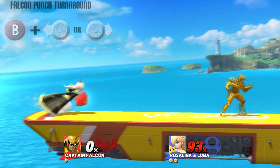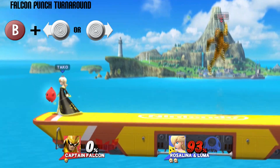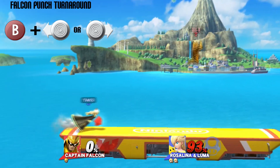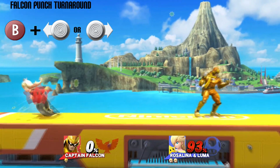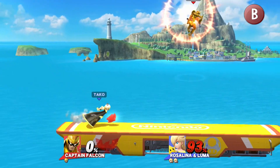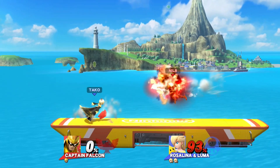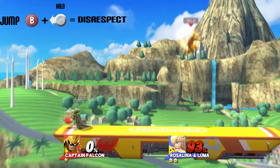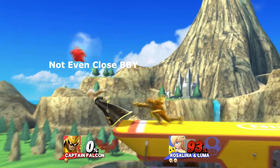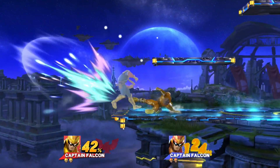Now the last thing we're going to go over is how to style your opponents. The best preferred method to do this is the Falcon Punch turnaround. The way to do it is after you initially press B, starting the punch, tilt the control stick in the opposite direction you're facing. This will turn you around completing the punch. Here's a slowed-down version to get a better idea. With practice, you can maneuver this in the air. The more you hold the control stick while in air, the further you will travel. This can create great positioning for landing the punches in the most disrespectful way possible.